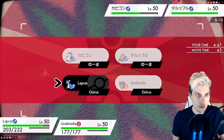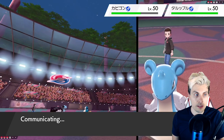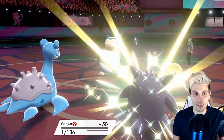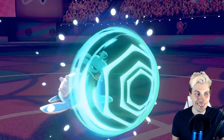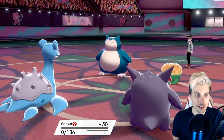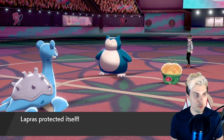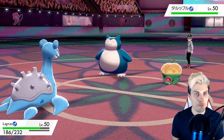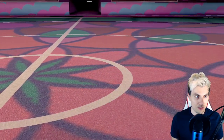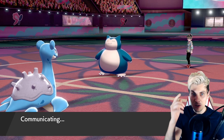Lapras is on three, Gothitelle's on one, Snorlax is on three, Appletun's on one. We protect with Lapras, we switch Gothitelle out to Gengar. Then Gengar hopefully goes down, we bring Gothitelle back in, the Appletun will be gone, we can Fake Out and attack with Lapras, then double protect the next turn and wait. That's how it should go. Apple Acid - gets rid of Gengar which is ideal! Snorlax going for Darkest Lariat - that's super fine. Apple thing going down and Snorlax will be on two. All we need to do is Fake Out, attack, and we should get our first victory.